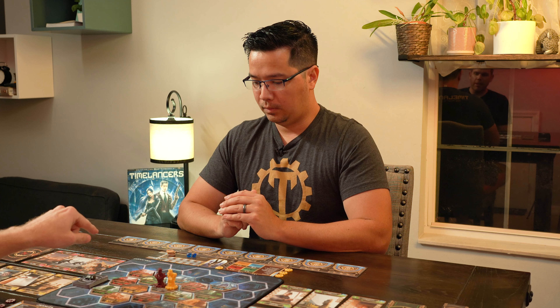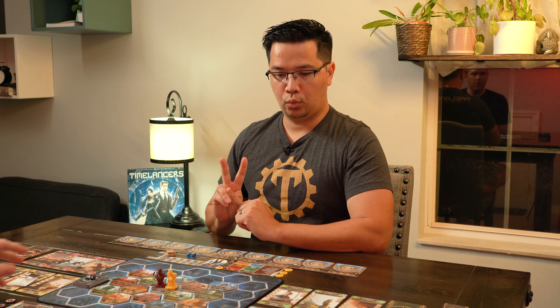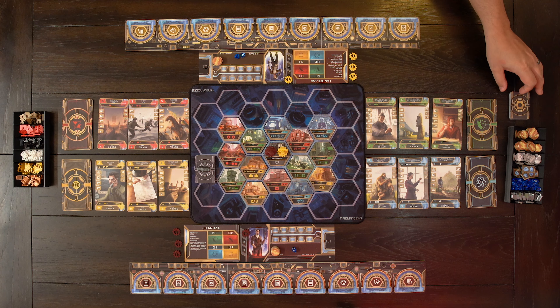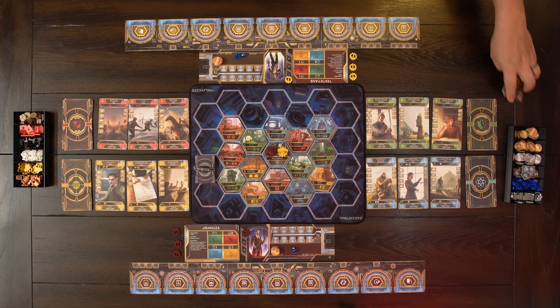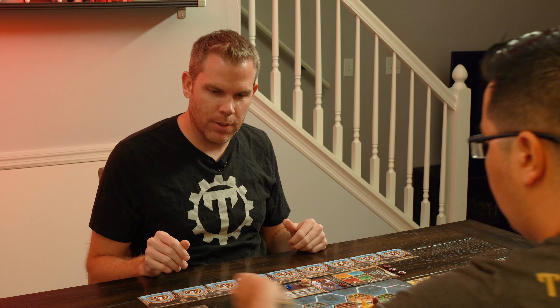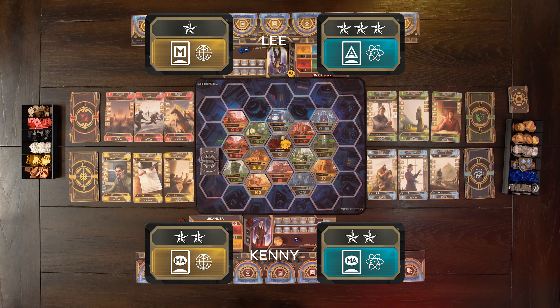When we're setting up, first player gets $5 and one time gem. Second player gets $5 and two time gems. Third and fourth players would get other things as well. Next we're going to deal out two side jobs to each player face down — I can look at them but Lee won't see them. I can hold up to three, but you start off with two. Those are my starting side jobs.